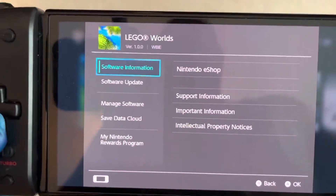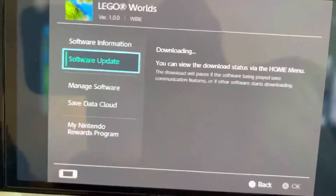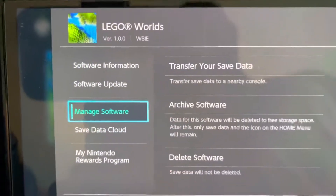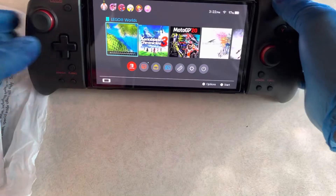This is what the game icon looks like. I'm going to go ahead and do a software update. This is one of those early Nintendo Switch games — when I looked it up, it was maybe one of the first five or six Switch games, so it's been out since 2017. There's definitely going to be an update for it.